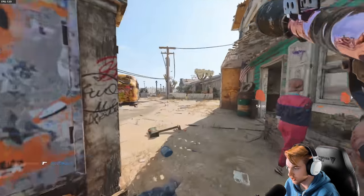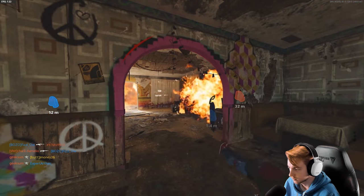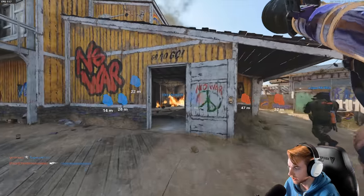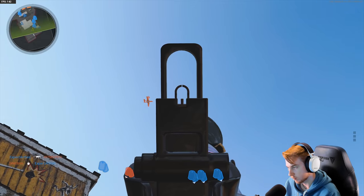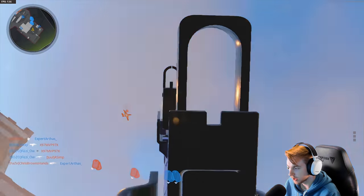With Flak Jacket it's like a three-shot kill, and you only get three rockets to start. In the middle of the house and still not safe from a Cluster Strike — so overpowered. Spy planes are still basically impossible to hit.